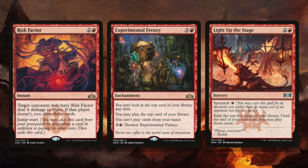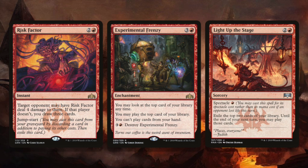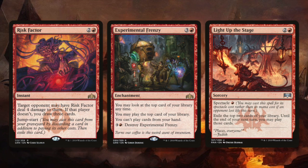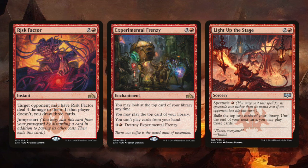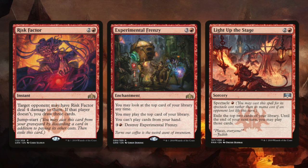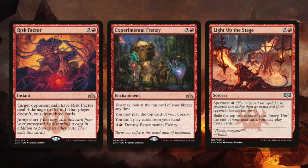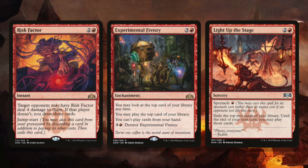Experimental Frenzy — I have just murdered people with this card in Standard. Here's the deal: you're going to play two or three spells off the top of your library every turn, and it's going to be great. The only thing that slows you down at all is double land. If your opponent manages to deal with it, by the time they do you've got a few extra cards in your hand and now you're able to cast those as well. Experimental Frenzy plays things that your opponent has to deal with, and they also have to deal with the frenzy itself — and if they manage to deal with all of that, by then you've drawn two or three more cards. Experimental Frenzy is so good.